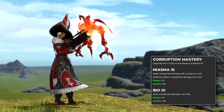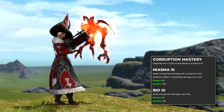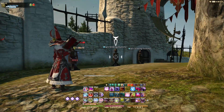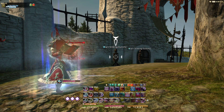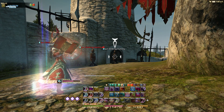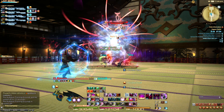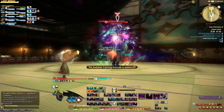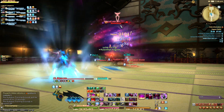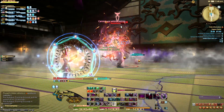One of the more interesting changes to the Summoner was the removal of one of their 3 main damage over time spells, or DOTs. This was done to simplify DOT management, and at level 66 it becomes even simpler. Corruption Mastery upgrades Bio 2 and Miasma into Bio 3 and Miasma 3. Both DOTs last for 30 seconds and deal 50 potency of damage every tick. The addition of Tri-Disaster, the Ruination buff, and the reset mechanic attached to Dreadworm Trance gives you ways to optimize your DOT applications beyond just making sure they don't get re-applied too soon.